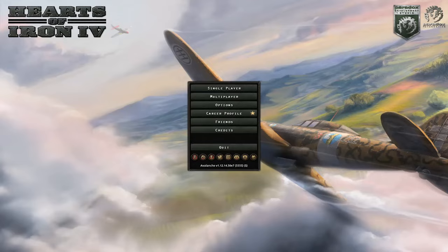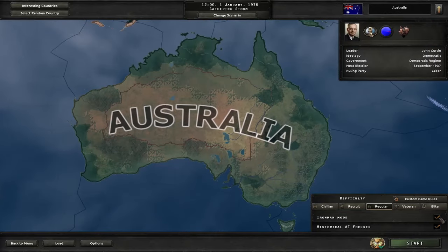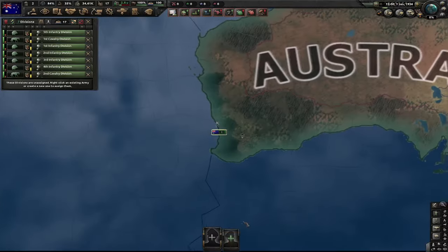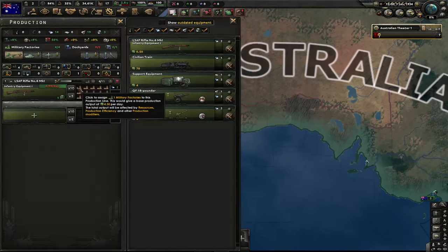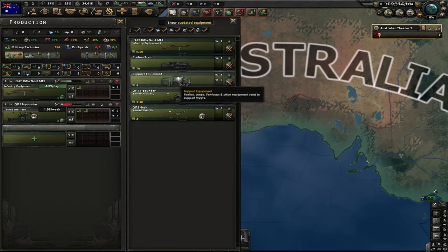Hi guys, welcome to another HOI4 video. In today's video I'll be getting every single achievement as Australia. I'm first gonna take my entire army and exercise them. I'm gonna put one factory on guns, two factories on artillery, and one factory on support equipment for now.